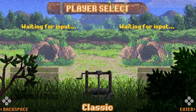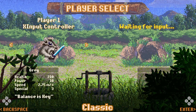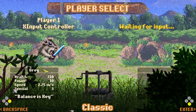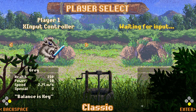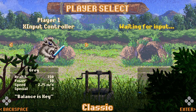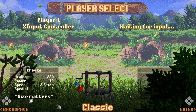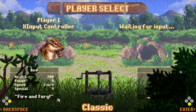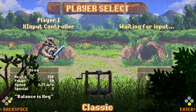Let's do Classic. I'm using a 360 controller, although you can use a keyboard or any other controller that takes X input, based on what the page says. You can choose between gray, cheeks, and red, each with different attributes.